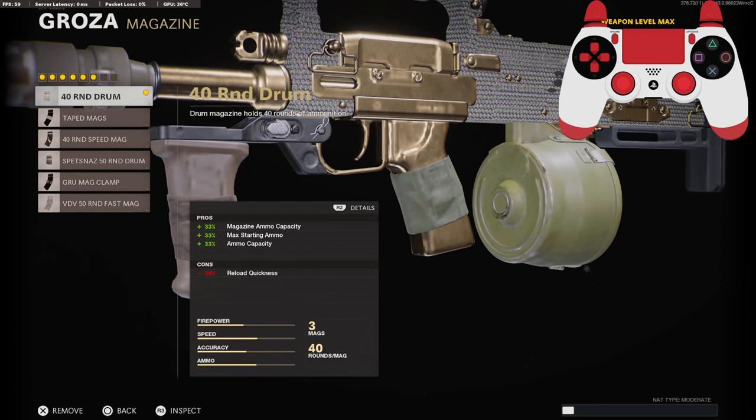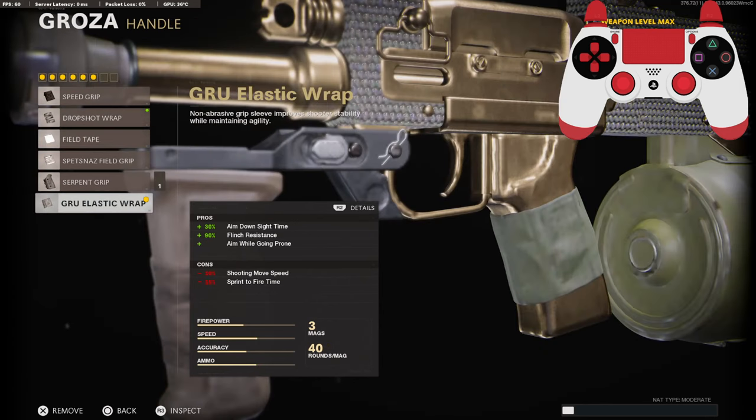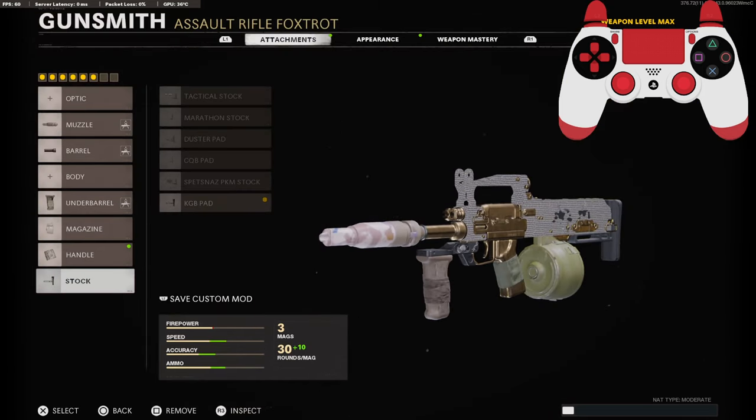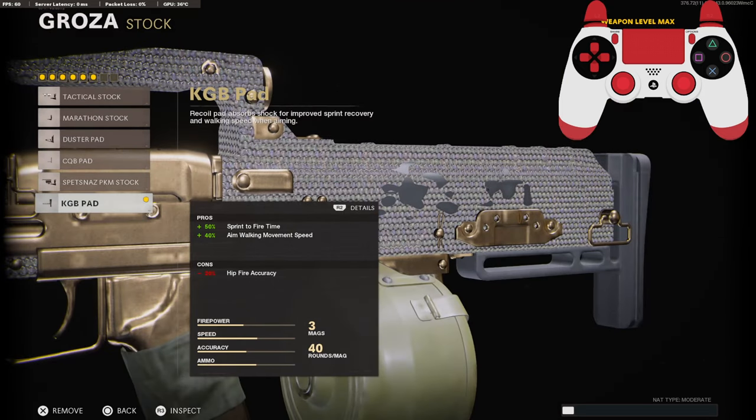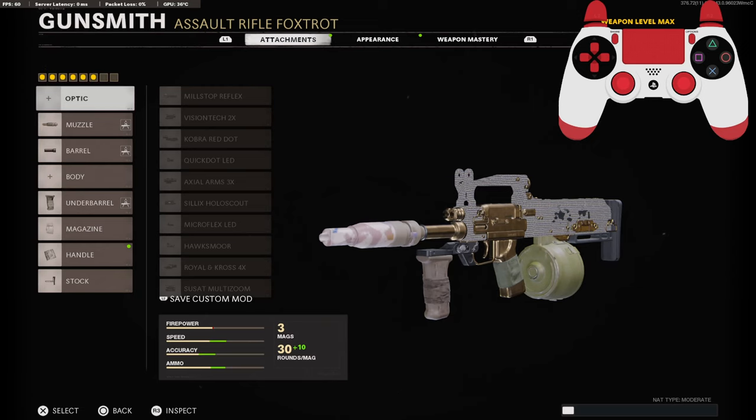For the magazine I'm running the 40-round drum so we don't lose any aim down sight time. On the handle I'm using the GRU Elastic Wrap for 30% added aim down sight time, 90% added flinch resistance, and the ability to aim while going prone. On the stock I'm using the KGB Pad for sprint-to-fire time and aim walking movement. You can put something on the body but I didn't for this setup. You can run an optic if you prefer — I just like the iron sights, it's really clean.